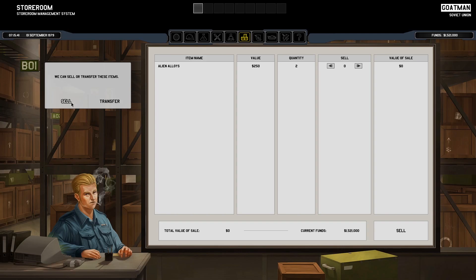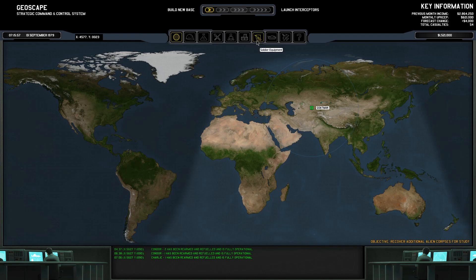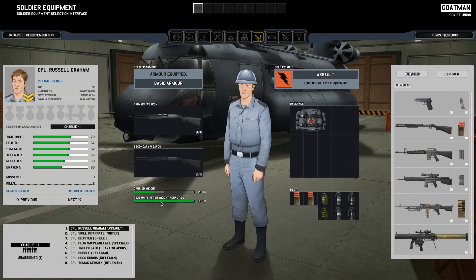Greetings YouTube. Skilling Incarnate back with the second part of our Let's Play Xenonauts series. This was requested by one of my viewers, and I had such fun in the last episode we're going to continue our run of Xenonauts. To catch you up for those who haven't seen the first episode: we successfully shot down our first alien spacecraft, assaulted it, killed the crew, and gathered some alien technology which we're going to research.